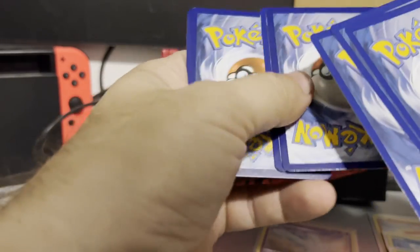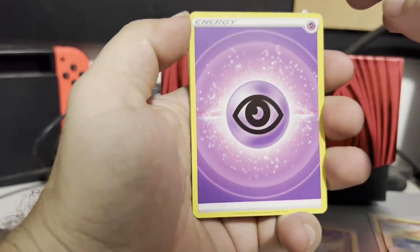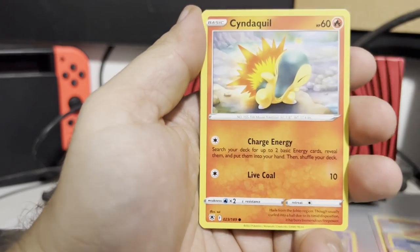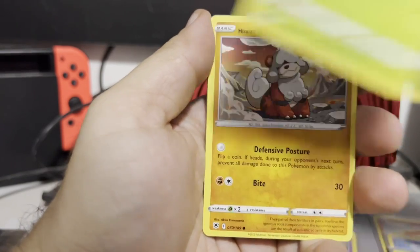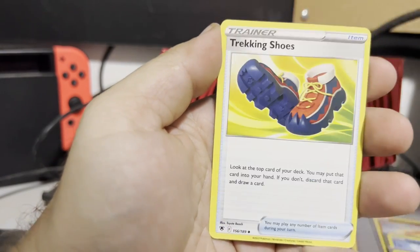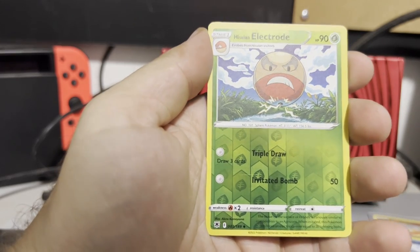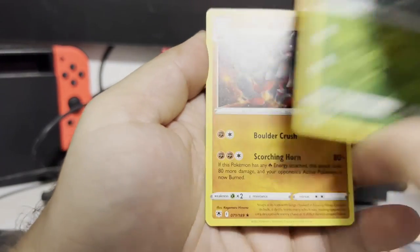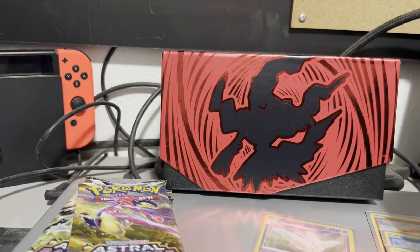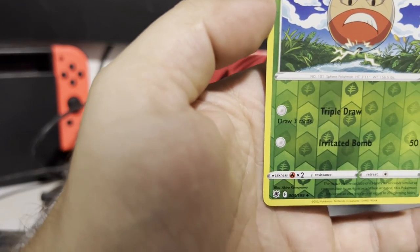There we go — code card right there, right side up. Let's go — one, two, three, one to the front, one, two. Let's go — steel energy, oh psychic! Hippopotas, Cyndaquil — not the reverse holo — Scyther, Hisuian Growlithe, Bronzor, Dartrix, Trekking Shoes, Ursaring. Reverse holo: Hisuian Electrode — very nice! And our rare is a Hisuian Arcanine non-holographic, but the Electrode is a reverse holo.